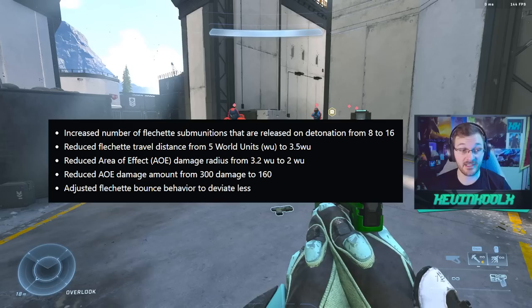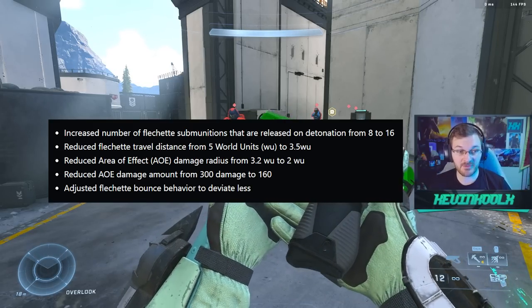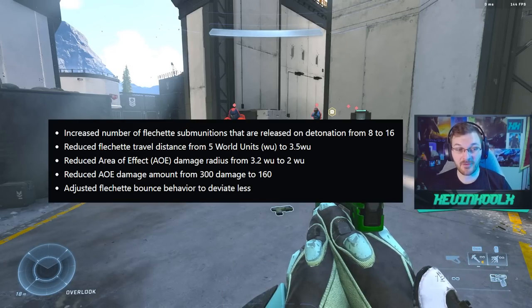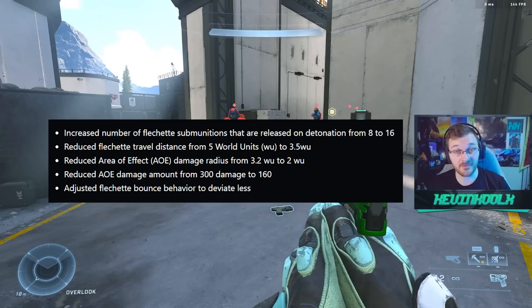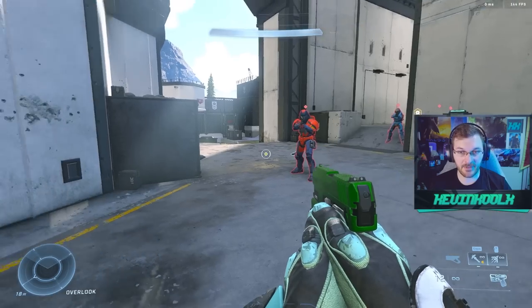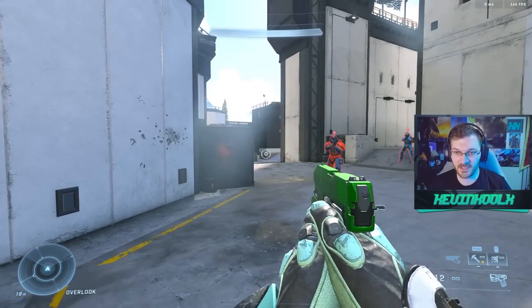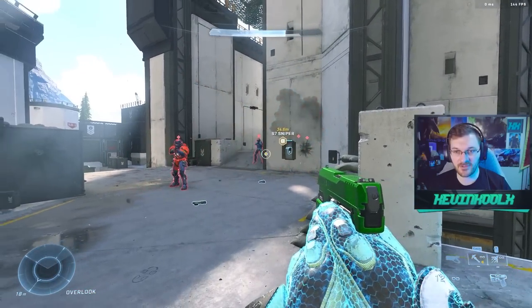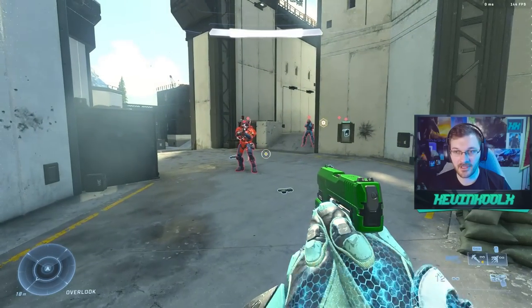Next, the spike grenades: they went from 8 to 16 fuse shots, which is a big damage increase. However, the travel distance went from 5 world units to 3.5 world units, so the blast radius is much smaller. The area effect damage went from 3.2 down to 2 world units, and the area of effect damage amount was reduced from 300 to 160. The fuses also deviate less now.